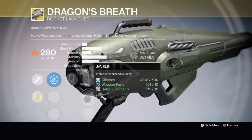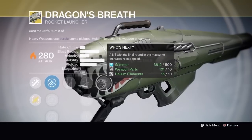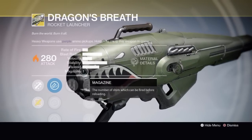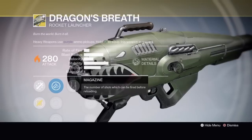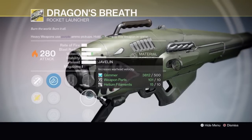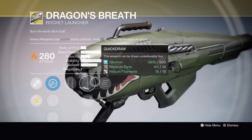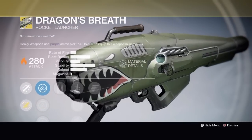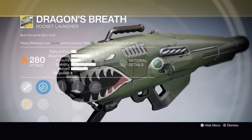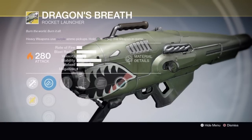It also has Javelin or Speed Reload and Who's Next. Who's Next is very helpful - as long as you get a kill, the final round is always amazing. The downside is the magazine is only one, so you have to reload after every shot. The blast radius isn't huge and velocity is horrible; Javelin helps a little. This is better suited for PvE where you have a mob of enemies grouped together - shoot the napalm and watch them burn. It's a much better gun than it was in Year One and it's a hell of a fun time.